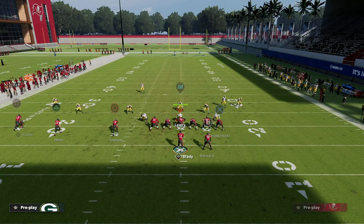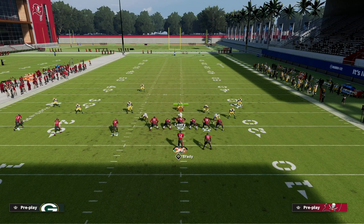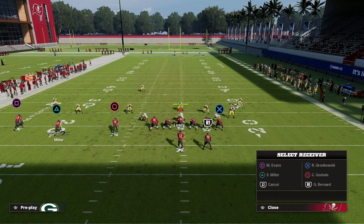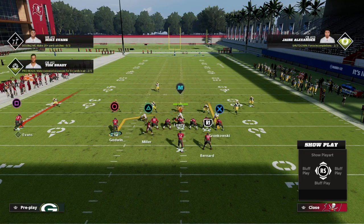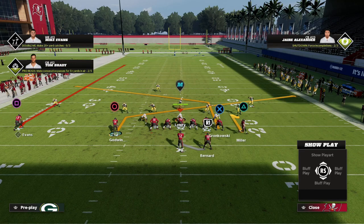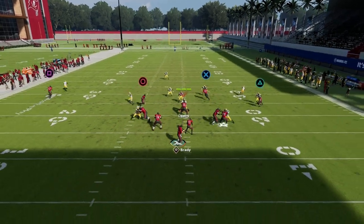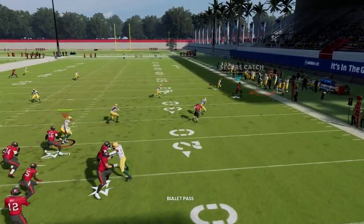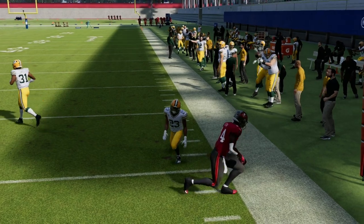What if you don't have hot route master, or you want to keep your running back in for pass protection? One thing you can do is put Scotty Miller on a hitch and motion him to the left so he gets those slot hot routes. He'll be right about the same spot my running back was at, and this hitch works very similarly to the ghost route — he'll sit on it and hold the zone very well.